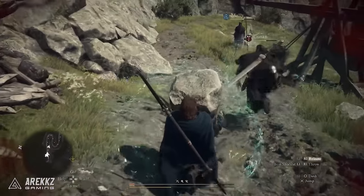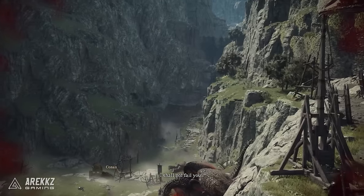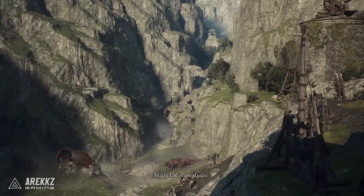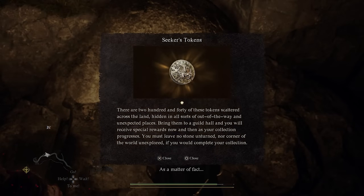It seems there are environmental secrets in the world. Here we see a trebuchet — find and place some rocks in it, set it off, and it'll hit a wall. Try again and the wall will knock down, revealing a secret area with no doubt some treasure. We can expect many of these littered around the world. There are also Seeker's Tokens — there are 240 of these hidden in the world, and if you bring them to a guild hall, you'll receive special rewards.